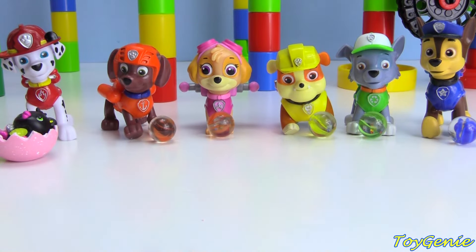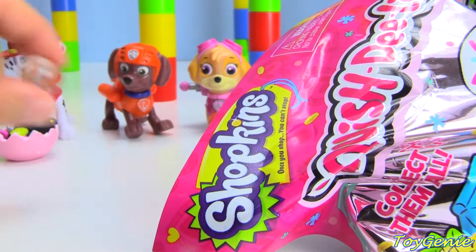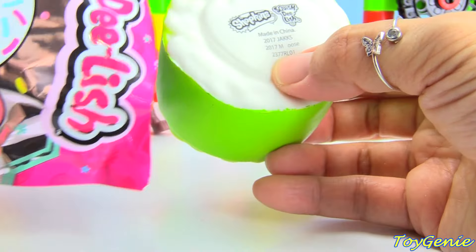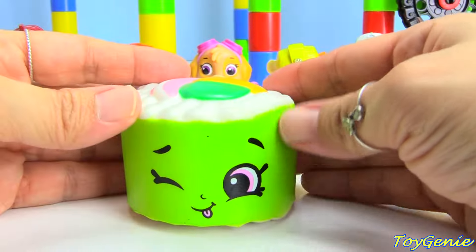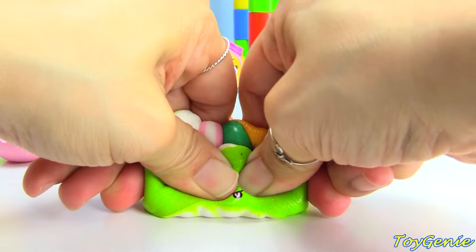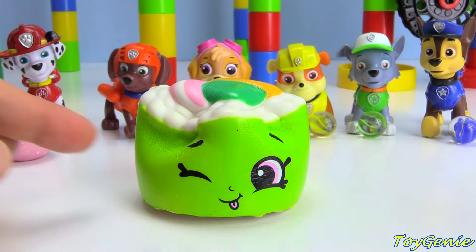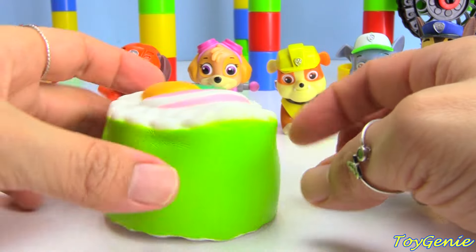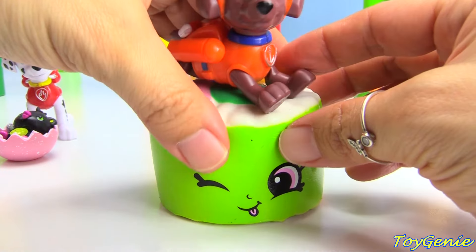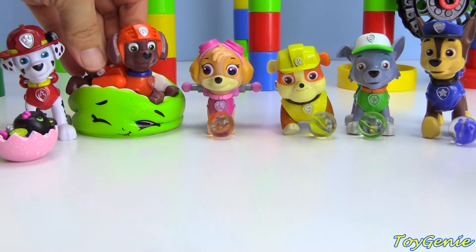Zuma gets to get a Shopkins Squish Delish. Let's get his marble and open up the Squish Delish. We have a Sushi - Suzy Sushi. Let's squish it. Squish, squish, squish. Slow rise. Super slow. We'll have Zuma sit right on top. Maybe Zuma can lay down. And we'll squish him down. We can open up a surprise while we wait for him to rise.